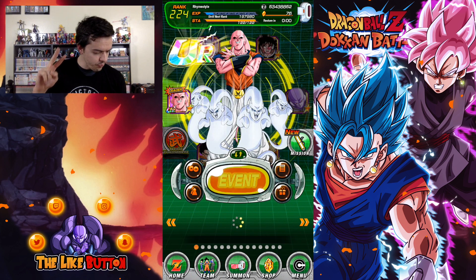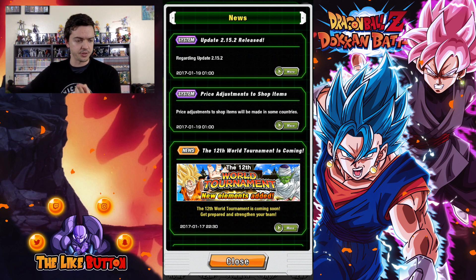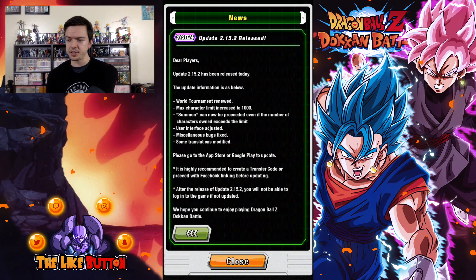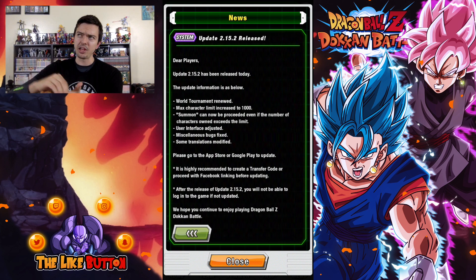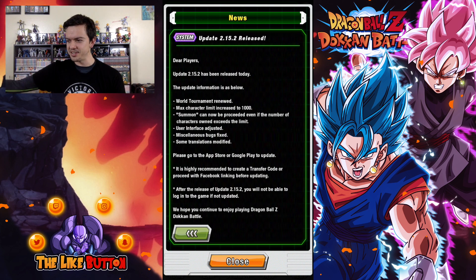So we're going to summon on the double SSR rates because it's increased rates — why not? Take advantage of it. Two, we have a new update that I'm actually very excited about. For starters, we have a brand new World Tournament mode. Now, to those who've been playing the Japanese version, you're already aware of how it works. It's basically in tiers now. You have difficulties up from like 3x, 5x, 7x, 10x, 20x, and obviously the more higher the difficulty is, the more experience you get.